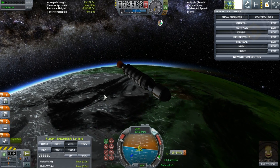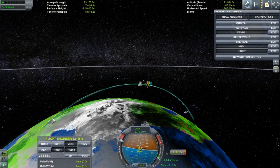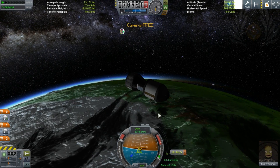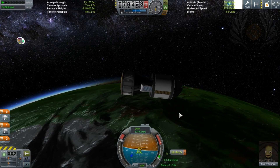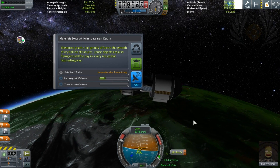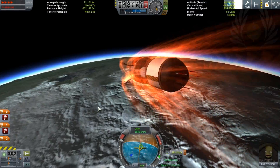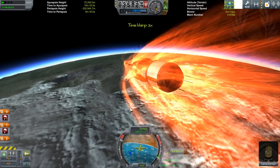Okay, stage. Looking good — should land right about here. Activate makeshift air brakes. That is not the air brakes... the other one please. There we go.